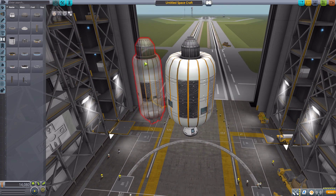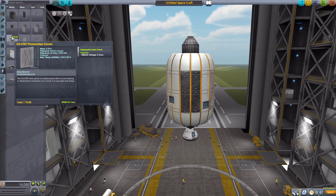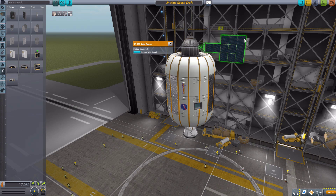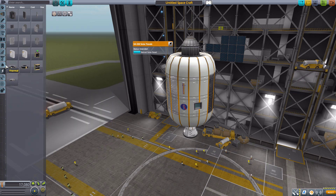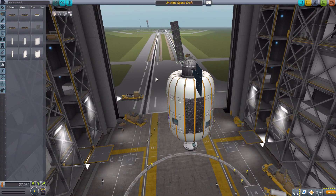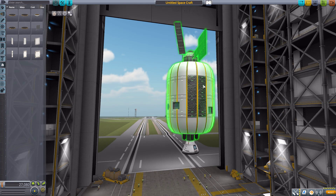It has two attachment points on the top and bottom, preferably for docking ports, and is just the right size for the standard Clampatron docking ports — they fit quite nicely up there. We also have a custom KA-330 solar panel in the Electrical section which goes on the inflatable and can extend out — a very nice square solar panel producing 24.4 electric charge per second at maximum with 100% exposure. There's also an active radiator requiring 0.5 electric charge per second with a nice angled design to disperse heat.